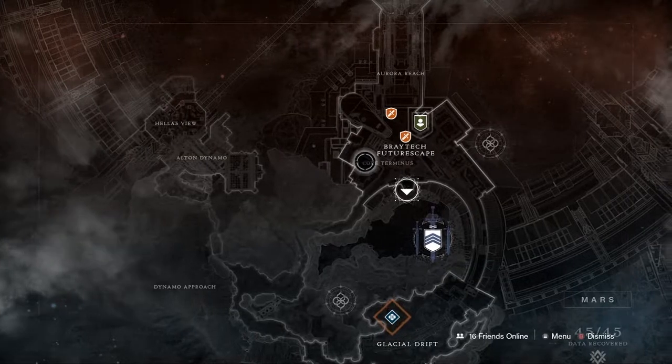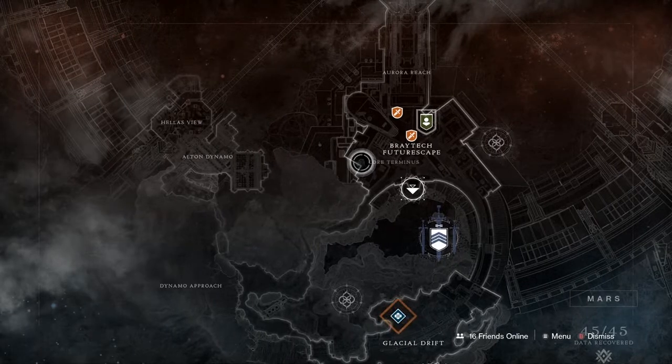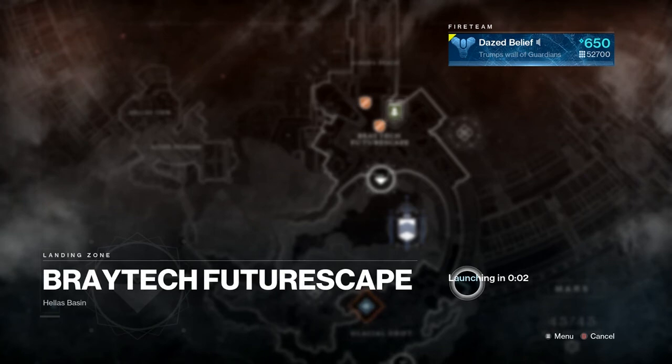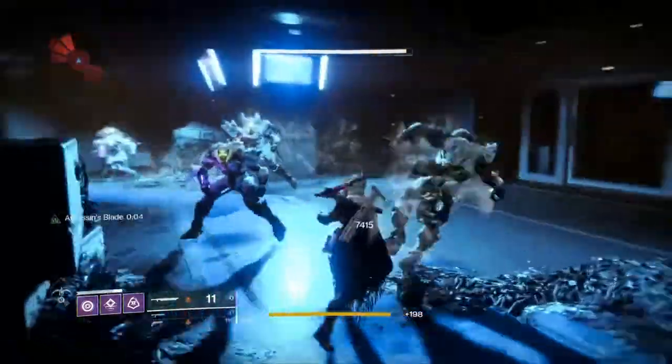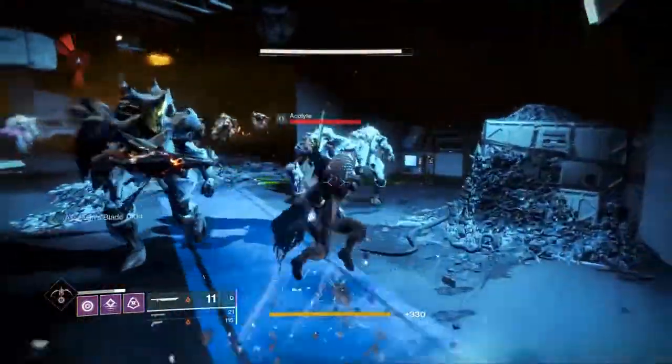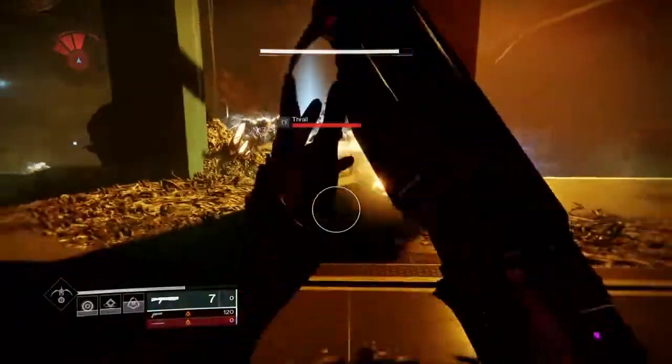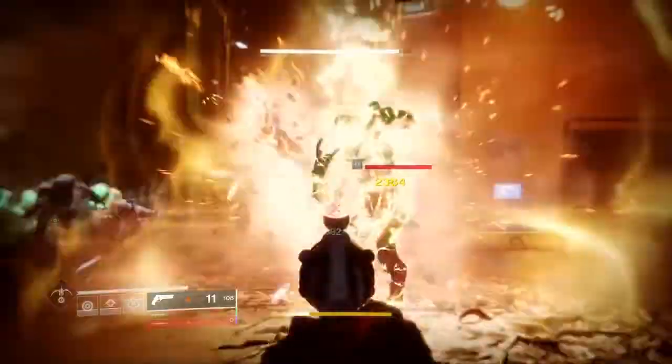Finally, the next step is 15 multi-kills with a sword. I always do this on the Core Terminus lost sector on Mars. You normally get your 15 multi-kills before you even reach the boss, and for some reason the boss in this lost sector will drop 10 of your radiant seeds.